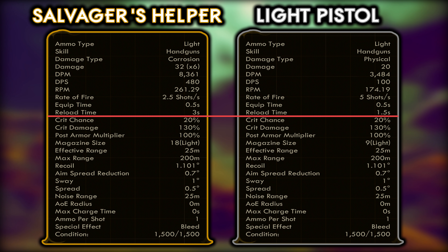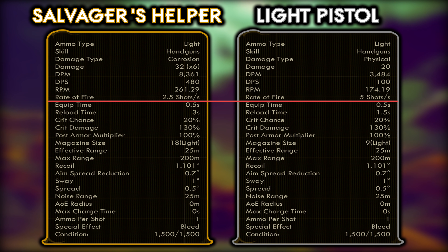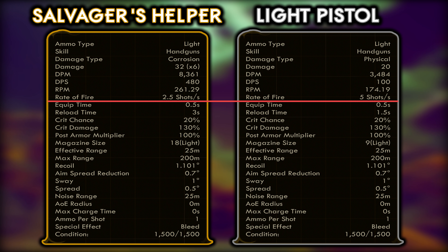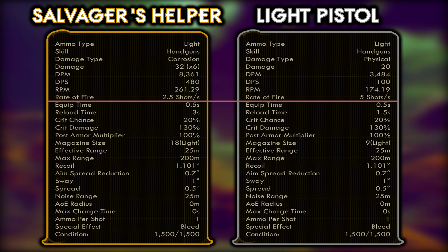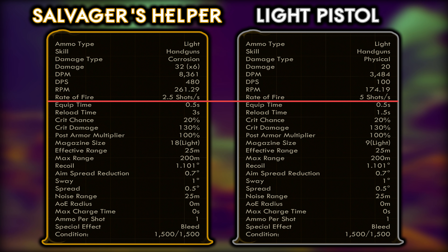Don't be fooled either. While its fire rate is 2.5 shots per second, which at first glance seems doubly inferior to the light pistol's five shots a second, this is referencing trigger pulls per second. So in reality you can pull the trigger 2.5 times per second, and each pull fires six bullets — delivering 15 bullets per second, three times more than the light pistol.